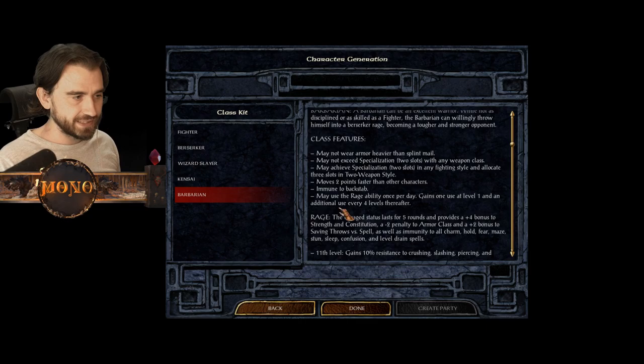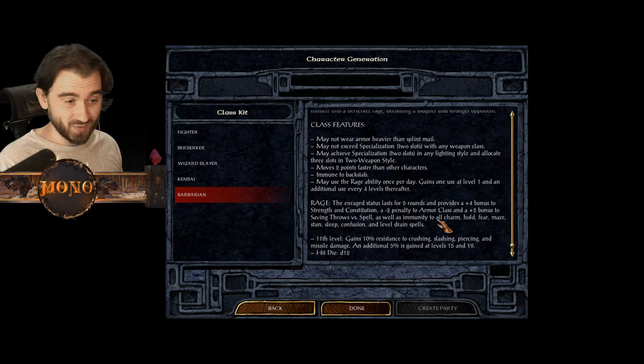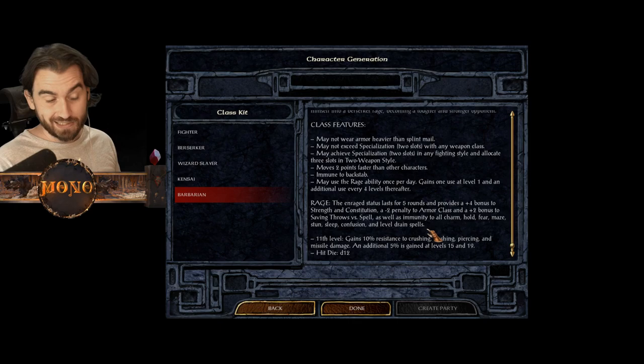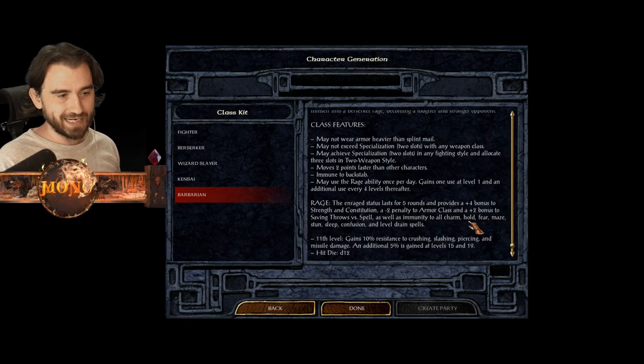Wearing a helmet in this game protects you from critical strikes, so it's very bad to not be able to wear one. However, the Kensai gets a natural bonus to armor class, plus one to hit and damage every three levels, a speed factor bonus, and the Kai ability. It's a pretty unique and interesting class. The Barbarian also has a rage ability but with slightly different - and slightly weaker - immunities than the Berserker.